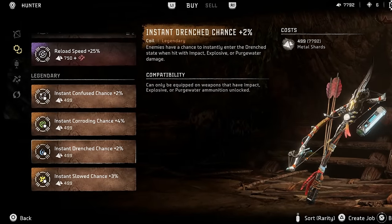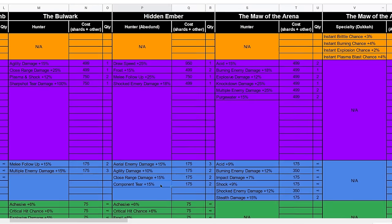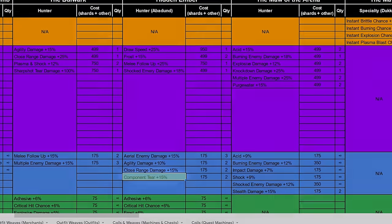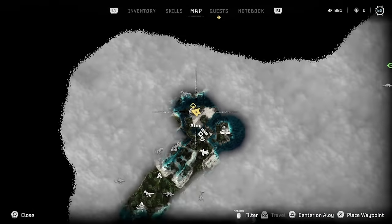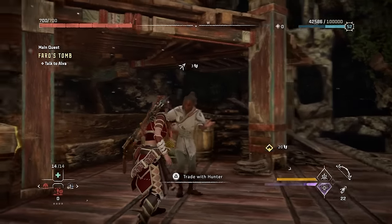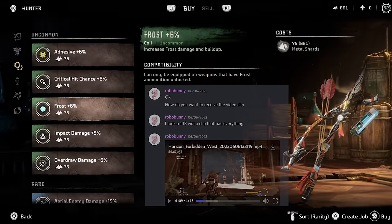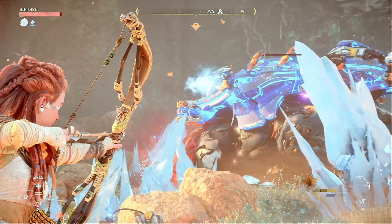The only catch with component tear coils is that the boost is limited to components, but that really isn't much of a drawback — you're only missing out on tearing off armor plates more easily, which you rarely need to do anyway. If you want to know where to get all the coils we'll discuss, I'll link my coil location spreadsheet video below. For example, the blue 15% component tear coils are for sale in Hidden Ember and the Digsite Merchant, who is actually missable, so buy coils from him before entering the tomb.